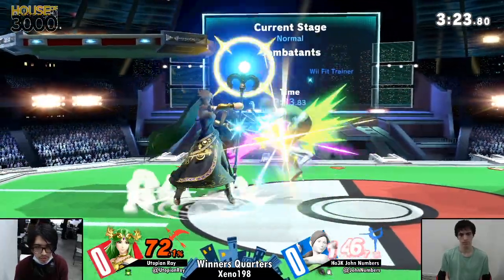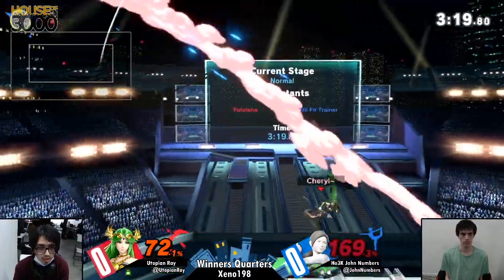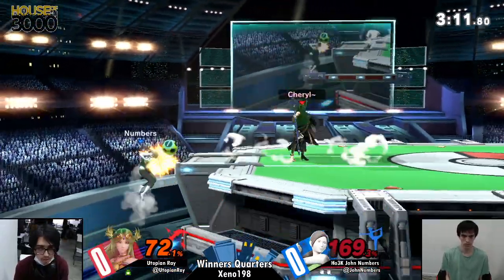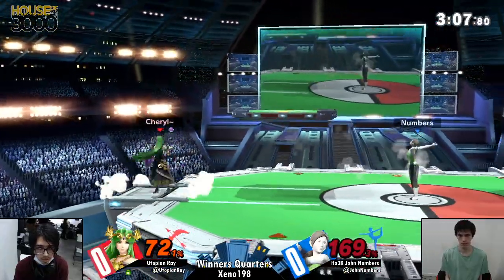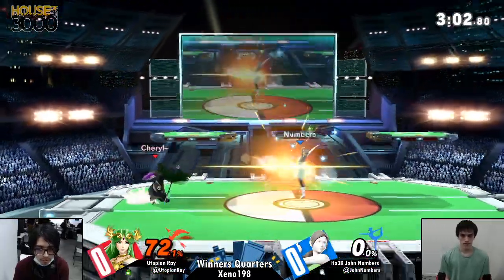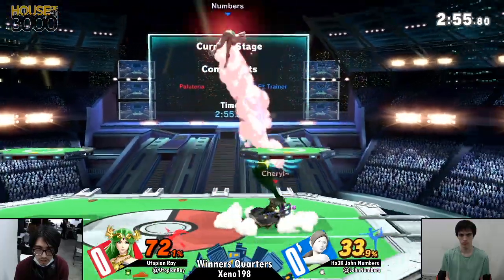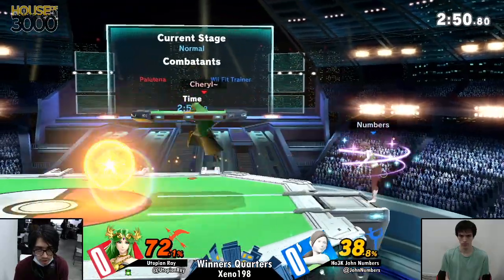He had the read on the air dodge but wasn't actually able to land the move. Another up throw — still not enough. Even that forward air, Numbers is living to these crazy high percents. But finally Numbers goes in for that maybe overzealous dash grab, and now Utopian Ray is going to punish him. And here is where the comebacks start happening — 40 damage off of a single neutral air.